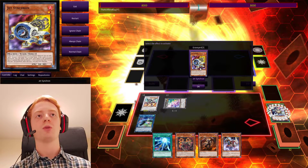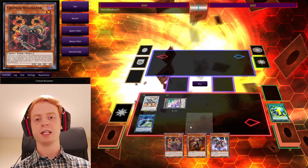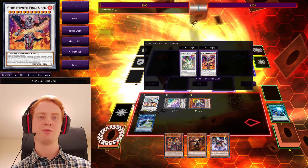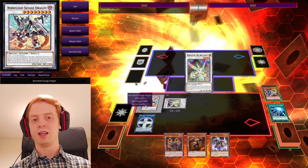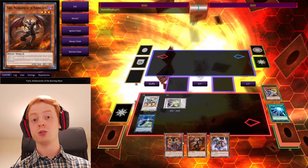And then, finally, to finish off the combo, use Jet Synchron's effect to put a card back into the deck. Special Summon it. And then use those to go into Herald of the Arclight — or Final Sigma if you want, but I don't really recommend that. So straight into Arclight, and then that's 4 negates on the board. Or at least 2 per turn. So, not too bad.